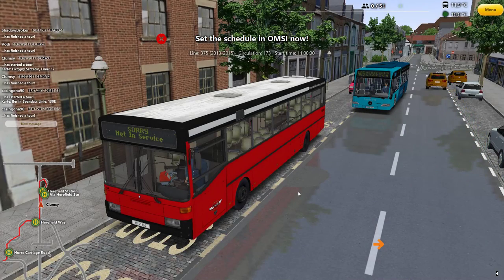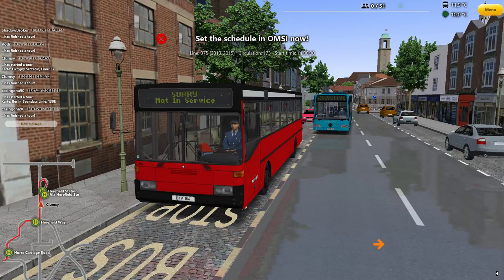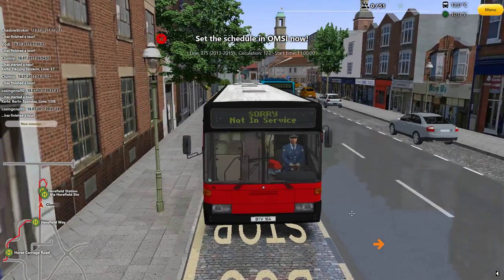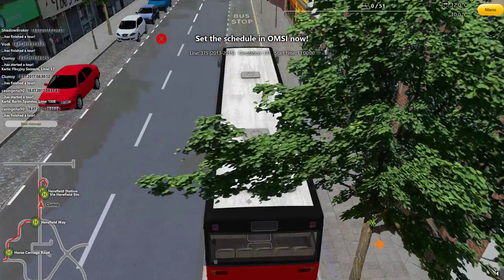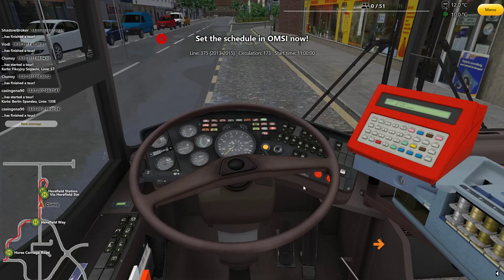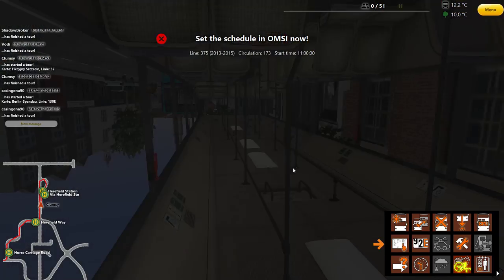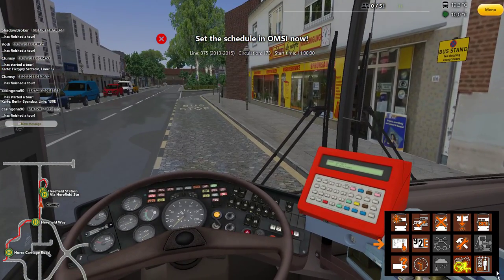Hey guys, Clumsy here — there's sound! Welcome back to OMSI 2 Bus Company Simulator. We are currently on a different map today — we are in Bodenham, as some people have suggested. We are still in the 0405, and why did I forget my TrackIR? One sec — there, TrackIR cap is on, we should be good to go.